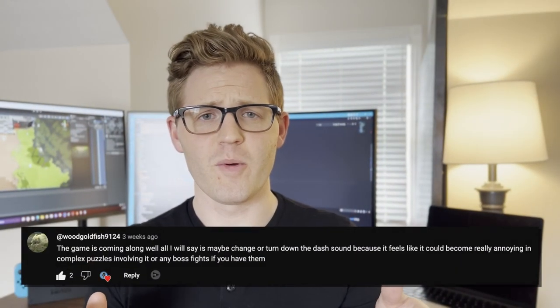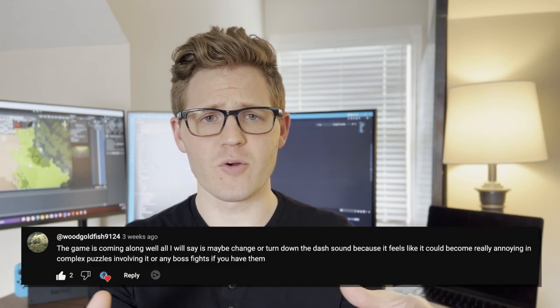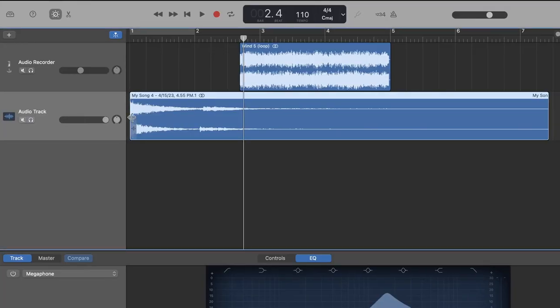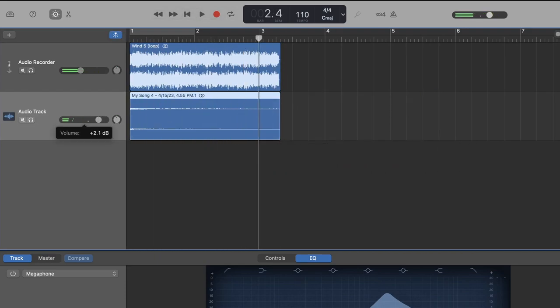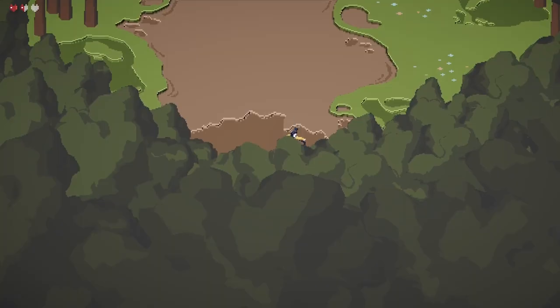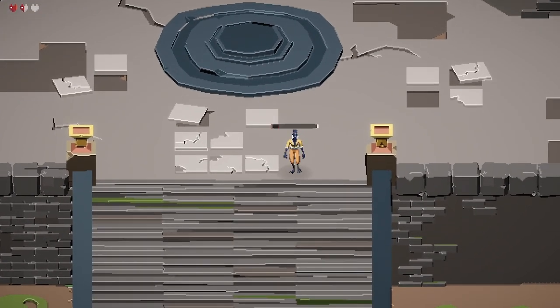We also have this great comment mentioning that our dash sound effect could get kind of annoying after playing for long periods of time. Currently, the dash sound effect is a combination of wind sound effects and a humming sound. I realized the humming sound was probably a bit too loud, so I turned that down quite a bit, and then I also turned down the overall volume of the dash, since it really doesn't need to be that loud. Here's the comparison.